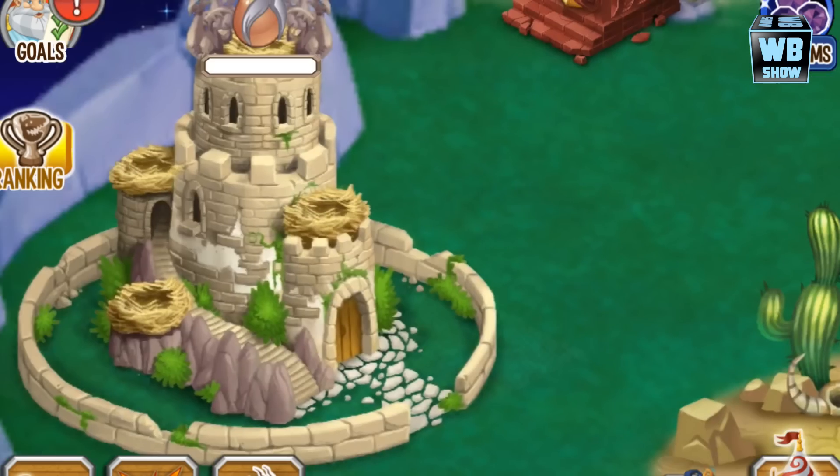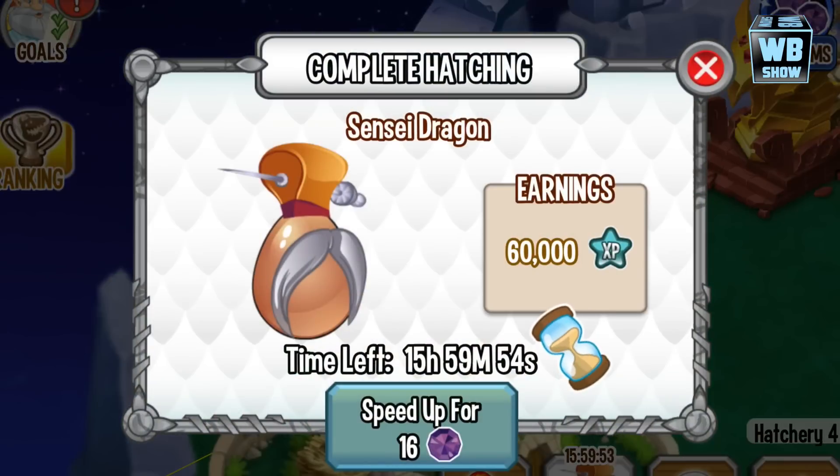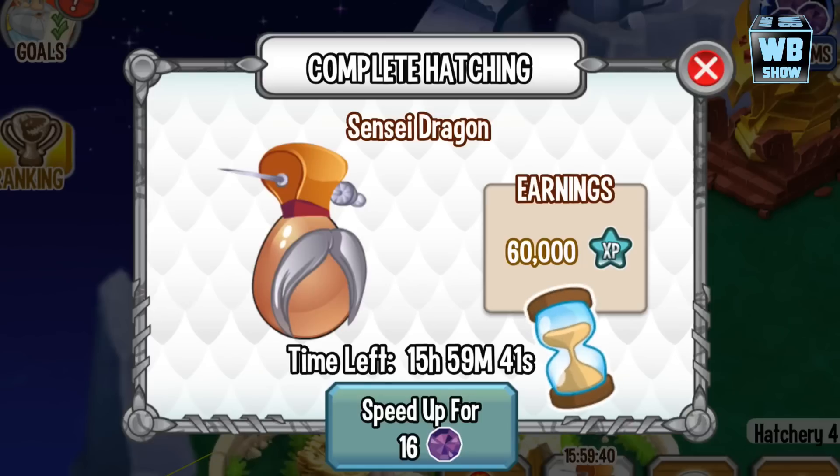We're gonna place it into our nest — let's get a big view on this. I have to say this was a difficult event, it took a really long while and it cost me a lot of gems as well. But here it is, there's the egg — 16 hours for the egg to hatch.